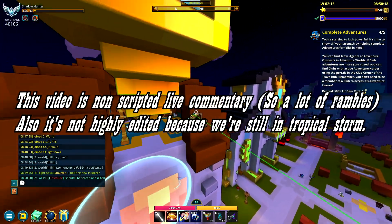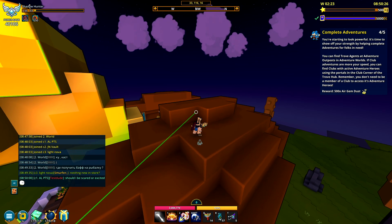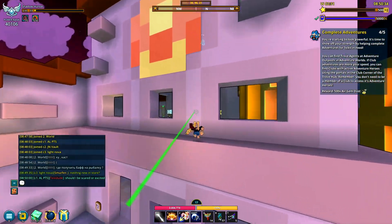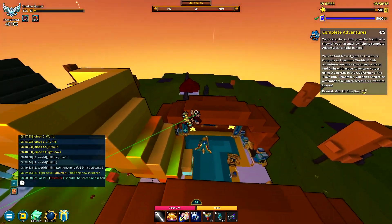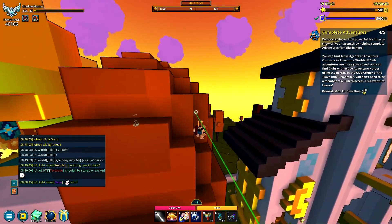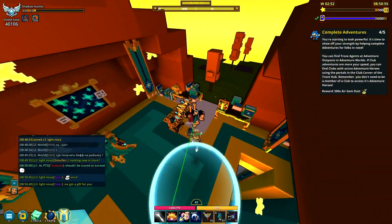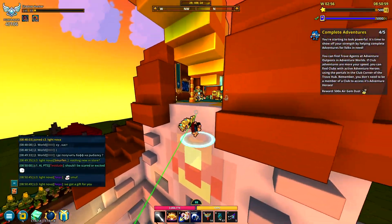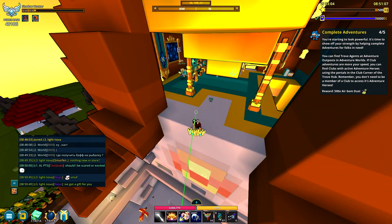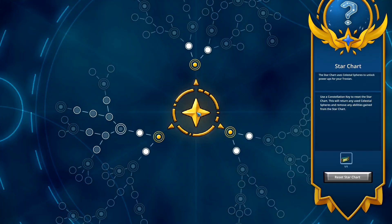The new update has dropped on the private test server - the Reeling in the Stars update. There are essentially two things in this update. I'll briefly explain everything and leave a link in the description for the patch notes. I'll be explaining the mechanics and how to get all the new stuff. This is going to be an unscripted, rambly commentary because we're currently getting hit by Tropical Storm Nicole. Let's start talking about the first of the two things: the celestial sphere, the star chart, and the second part is fishing - something everyone totally asked for.